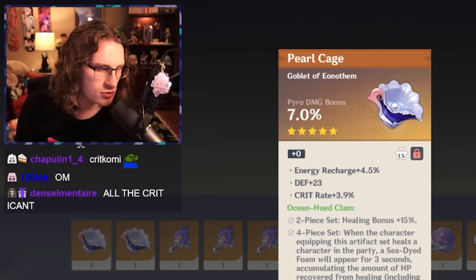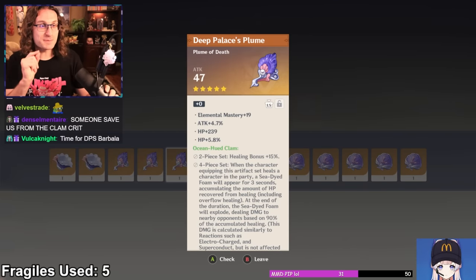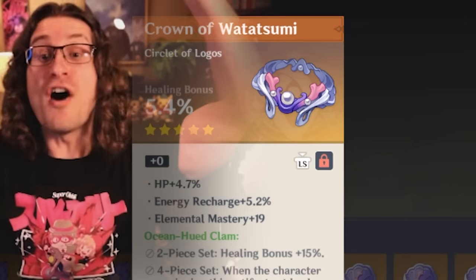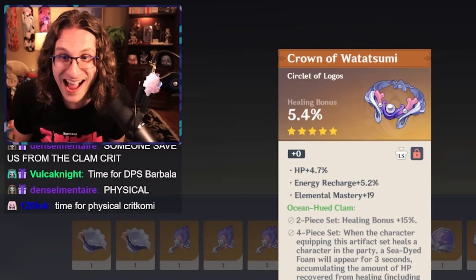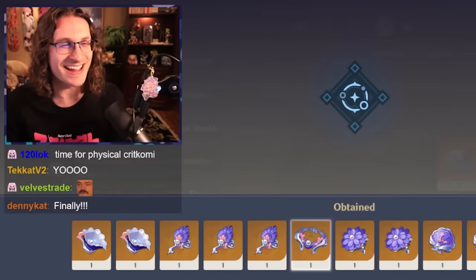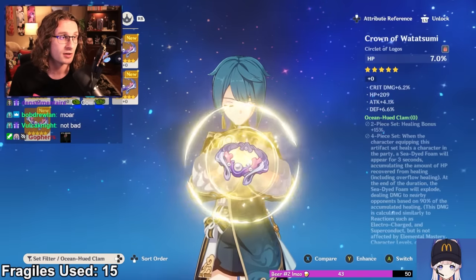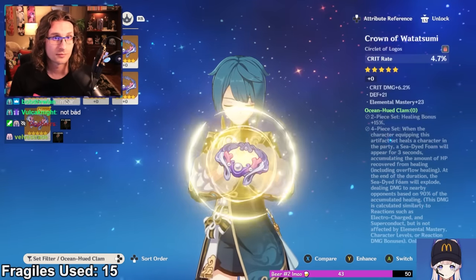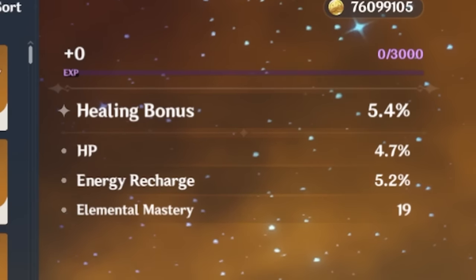Hydro goblet — look at that. HP, HP, attack, EM. Now we're talking. Healing bonus HP — elemental mastery. Oh dude, Kokomi's ready. The strongbox for Kokomi was going insanely well. We picked up a Hydro Goblet and a healing bonus percent Circlet, both with good substats.